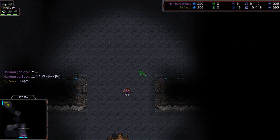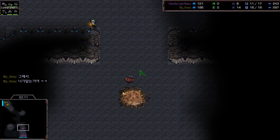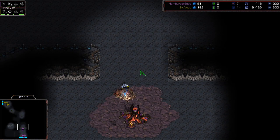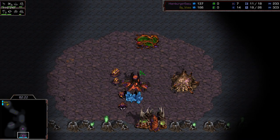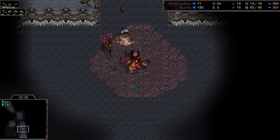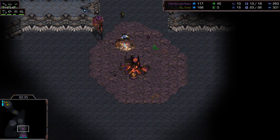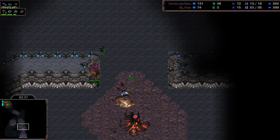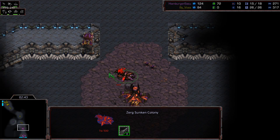Humber Kasasu always likes to scout the middle with that drone before making the creep colony at his hatchery, just to be sure there's nothing there. He went into the middle by a fair bit and saw nothing. The sunken comes out just on time; he has a zergling on the way. If he finds nothing in the middle, he typically makes only two zerglings — in this case he's making four, then six in total, starting with drones first.